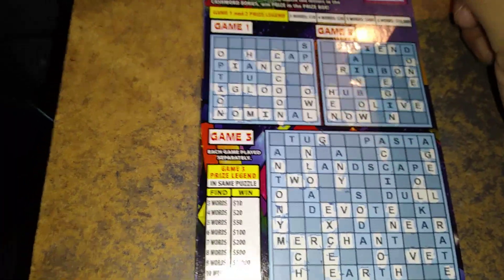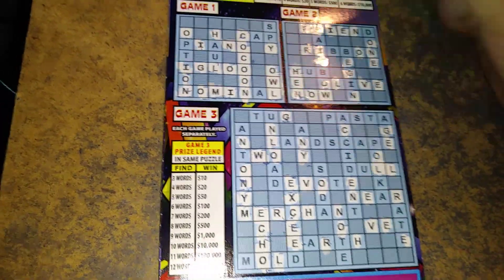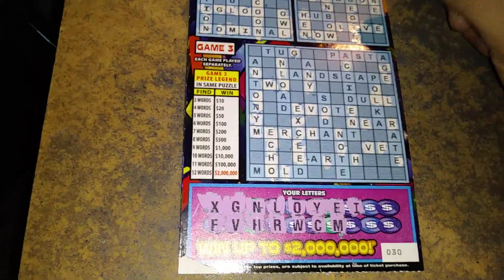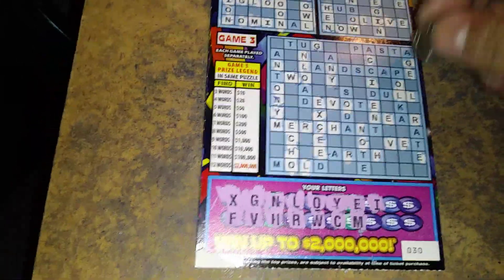Cocoon, igloo, and owl. There's an I there, an I, and an I. We got olive now, and we got a winner there, two words. We have I, there's an I.